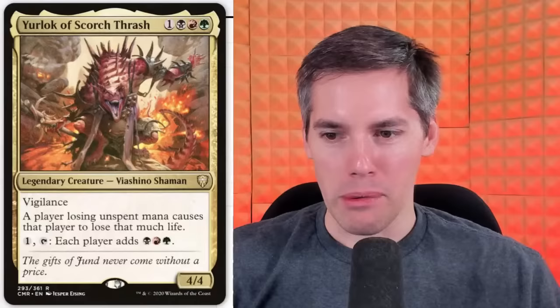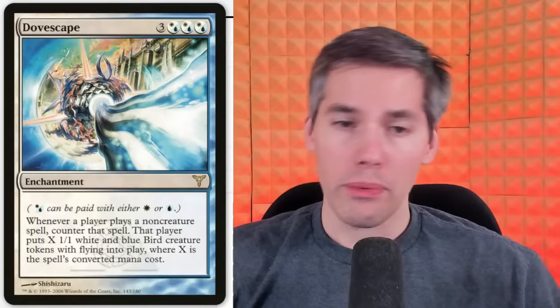Dovescape — Azorius, Azorius, Azorius, 3-generic enchantment. Whenever a player plays a non-creature spell, counter it! That player puts X 1/1 white and blue Bird creatures onto the battlefield, where X is the spell's converted mana cost. So basically no one gets any spells anymore — you just get birds. You just bird it up.